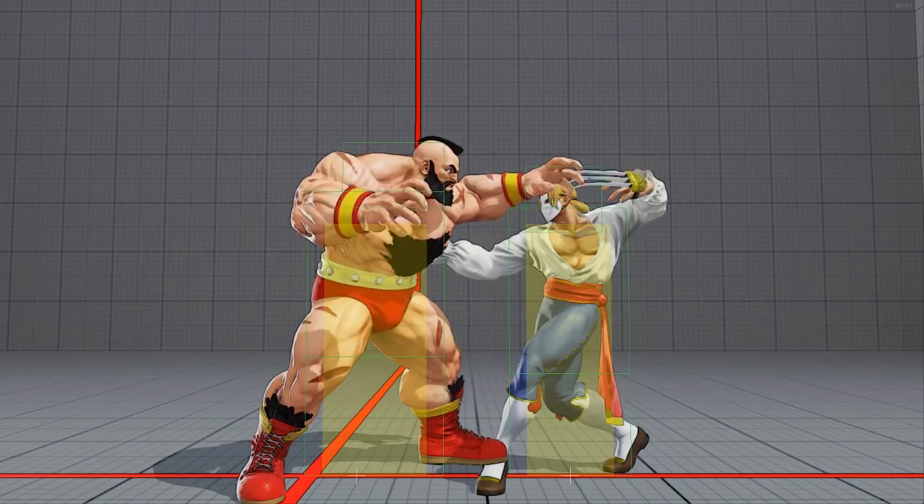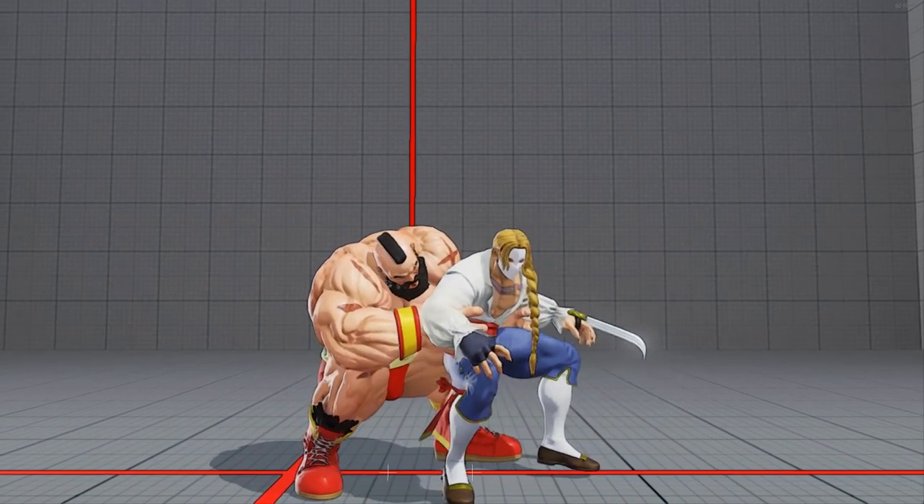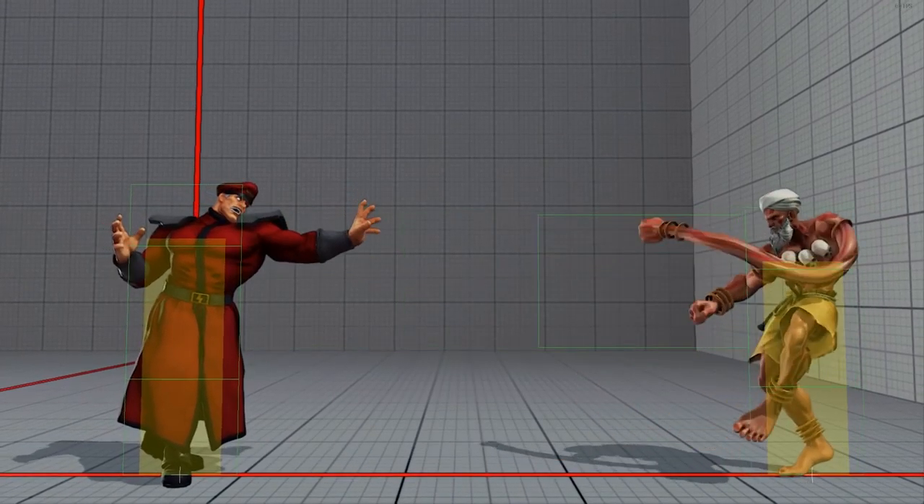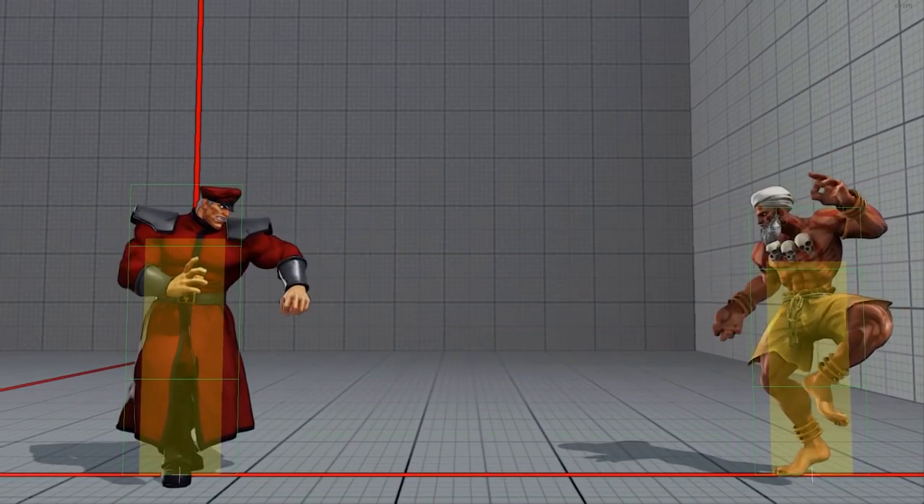Throws can only collide with the space of the physical hurtbox, and cannot affect hurtboxes which are only vulnerable to strikes, like those that appear from extended normals like Dalim. Try as he might, Bison can't get a hold of them.